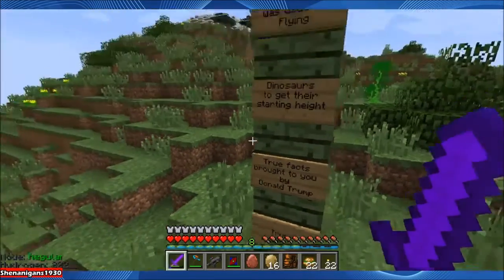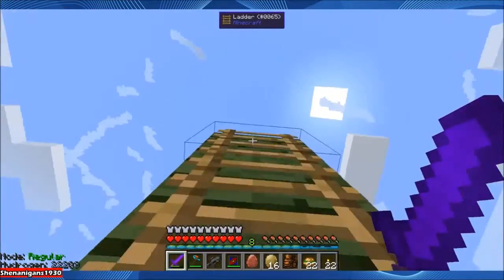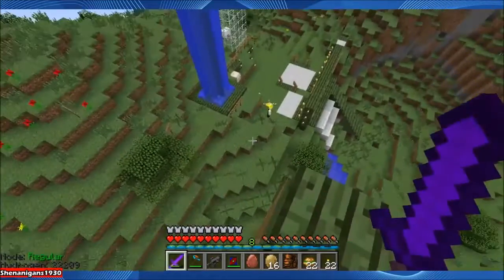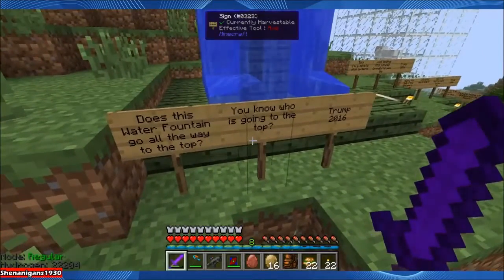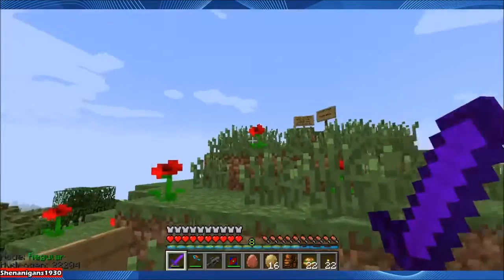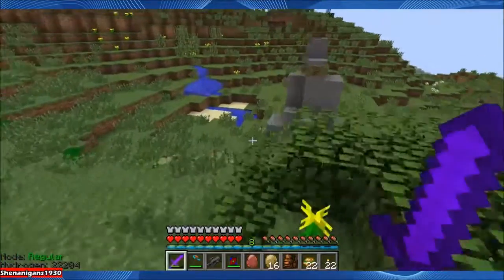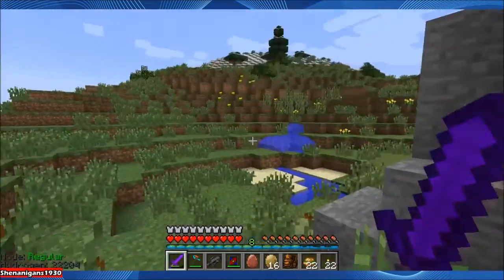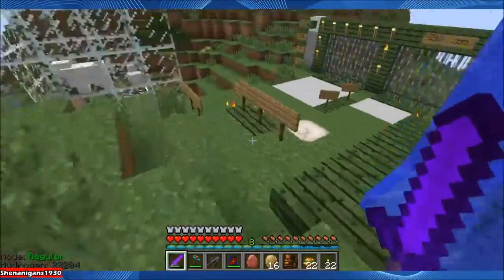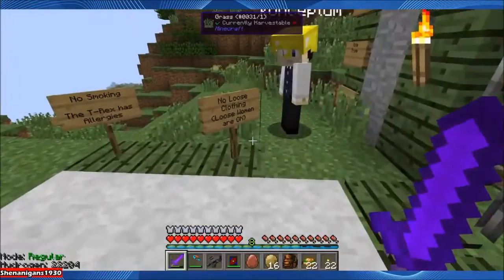It's always Gore, isn't it? You guys haven't met Gore yet - he's kind of new to the game but not new to games in general. He has numerous exploits on the WoW trade channel, which gives you an idea of what kind of person Gore can be. 'This ancient ladder was used by flying dinosaurs to get their starting height. True facts brought to you by Donald Trump.' This is impressive - there's a fountain, more signs, check out the water fountain!